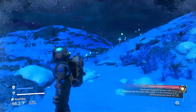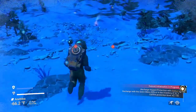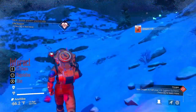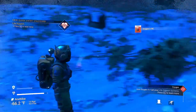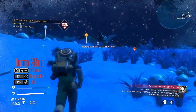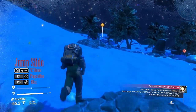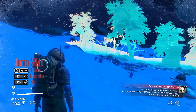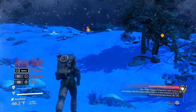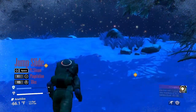Just keep looking for sodium and oxygen nearby and run for them. E is the button for me to collect — it'll be different on other platforms. By the way, what I just did there is what I call a jump slide. It's the melee button followed immediately by the jump button — like ta-dum, that quickly. Jump slide causes you to move forward three times as fast as if you were running.